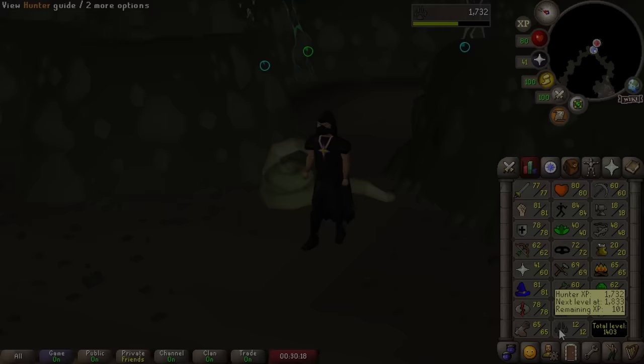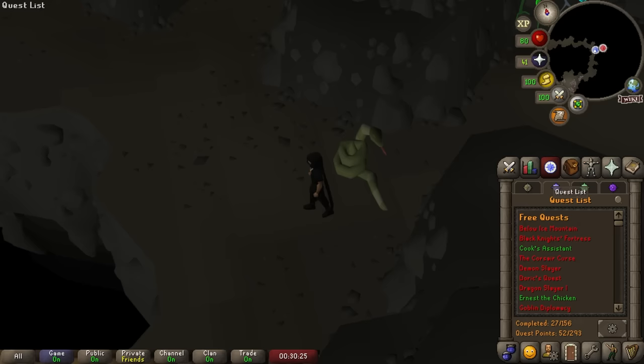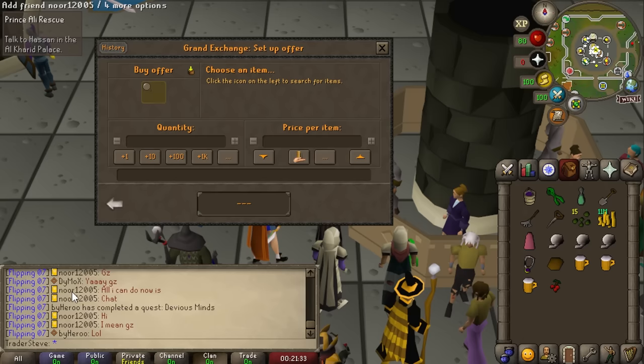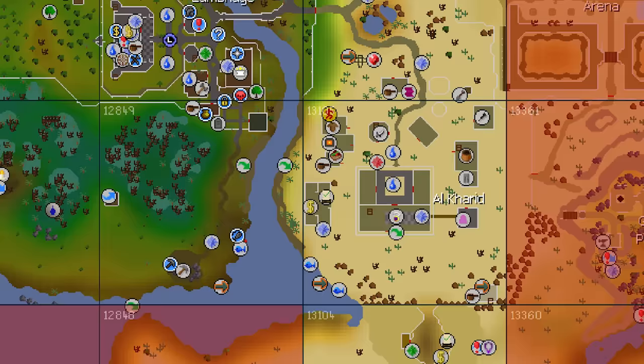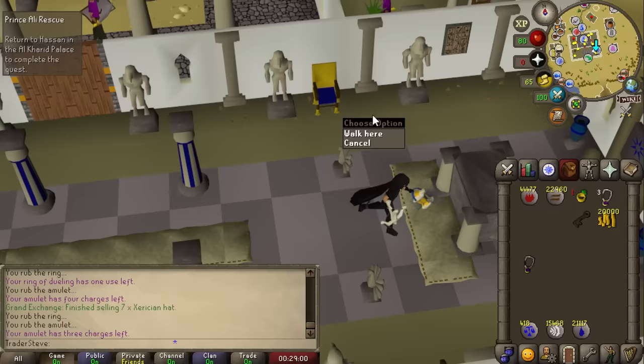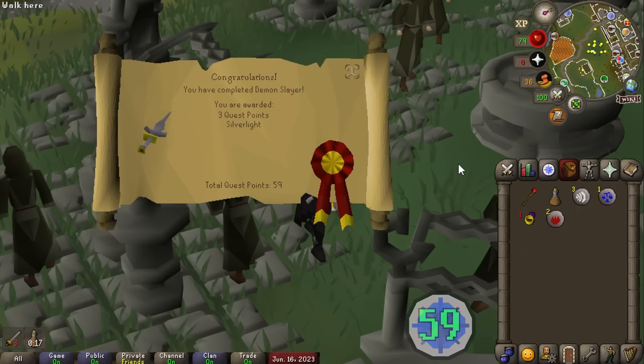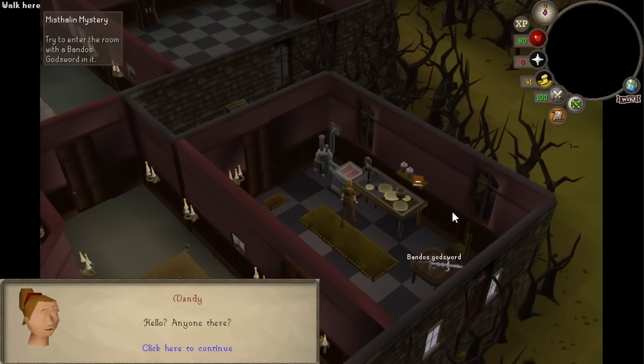Last week during Tears of Guthix, having so few quest points meant getting kicked out in about 30 seconds — very limited experience gain. So while waiting for Tears of Guthix to reset, we're going to complete some accessible quests. Prince Ali Rescue gives a beautiful 3 quest points — just in it for quest points, not even caring about experience. Demon Slayer is another free-to-play quest for 3 more quest points. Free-to-play quests are super overpowered for that.